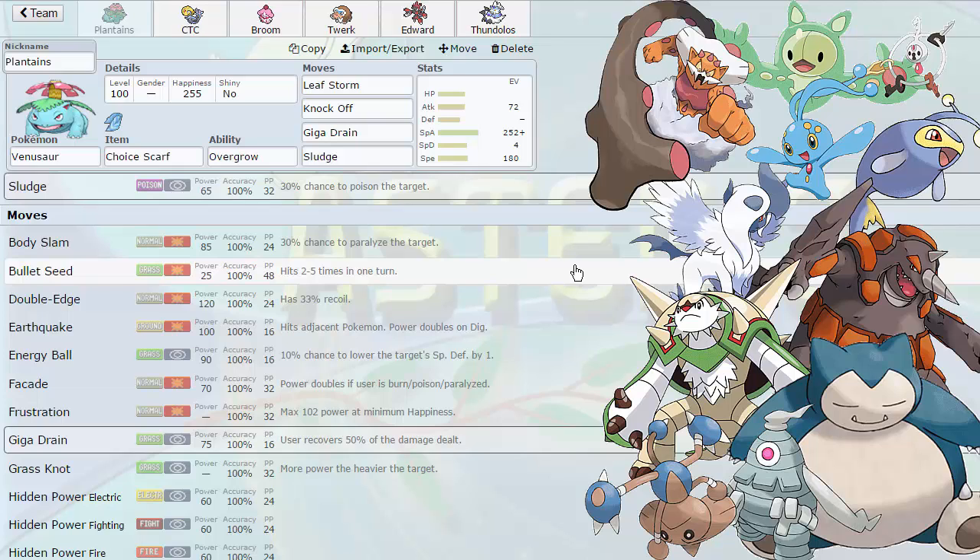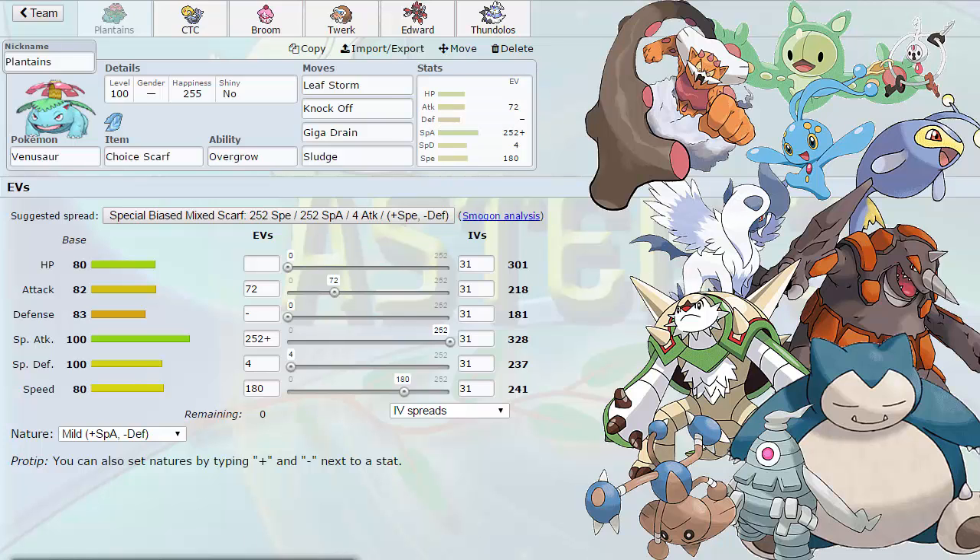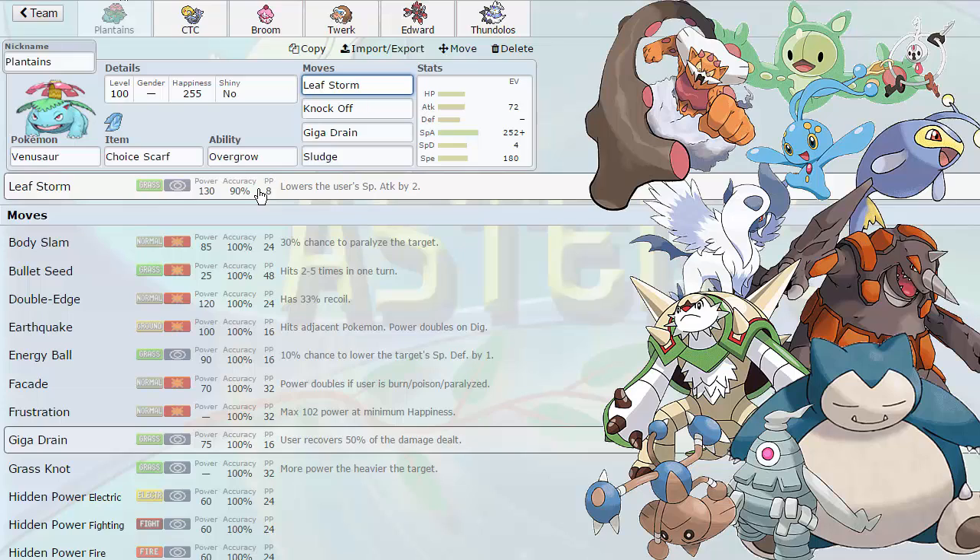So if he expects me to go for Sludge Bomb on a certain turn, I can just throw out Sludge instead. We're carrying Overgrow over Chlorophyll. The reason I'm bringing a Choice Scarf set is because he has Manaphy, and Manaphy is absolutely devastating — it can just run through me if it sets up. Calm Mind Manaphy I'm not too worried about because I can weaken it with Thundurus and then bring Venusaur in and fire off a Leaf Storm. It's Tail Glow Manaphy that I'm scared of. I basically have to sac something if he gets up a Tail Glow, go into Venusaur, and Leaf Storm it. With no bulk investment and no Special Defense boosts, it will die to a Leaf Storm.